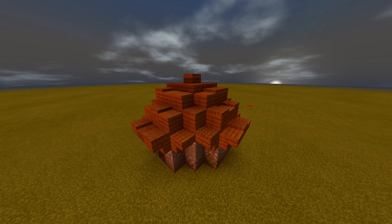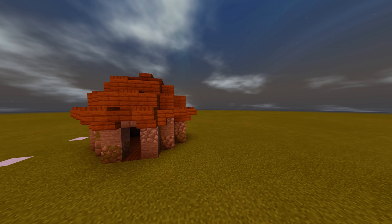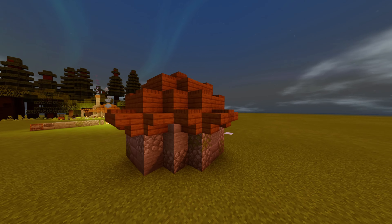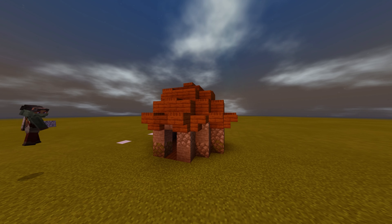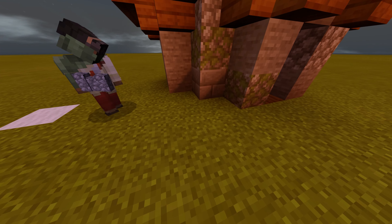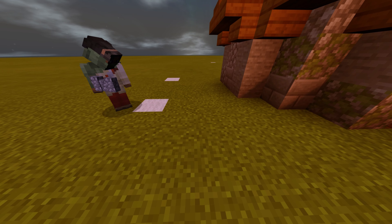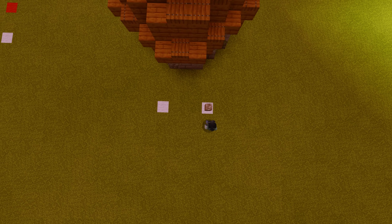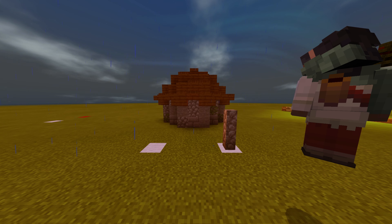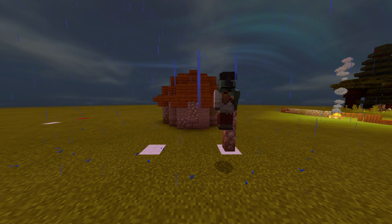After you've done this, you should have something like this. Now grab your cobblestone walls. From this corner of the house, you want to go 1, 2, 3, 4, and 5. On the fifth block, put some cobblestone walls and go up 3 high, like so.